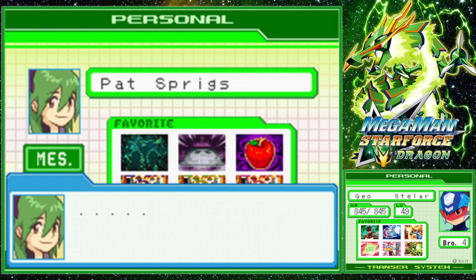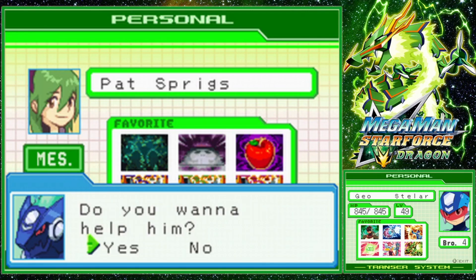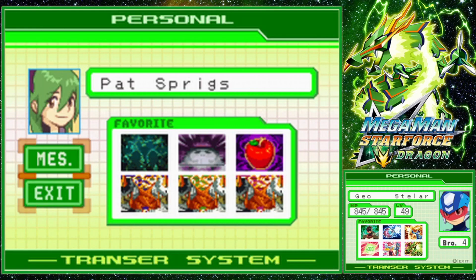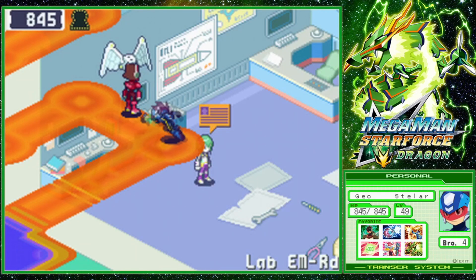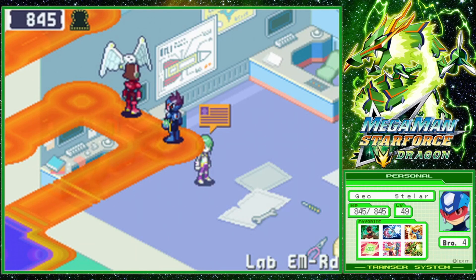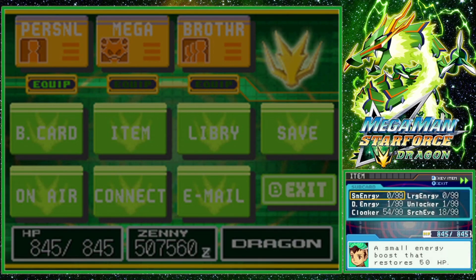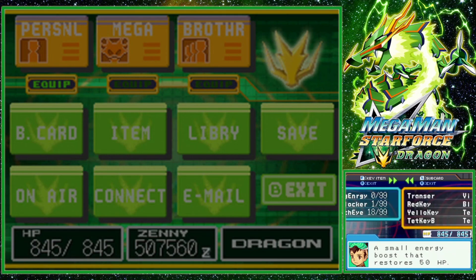Sometimes memories from the past come flooding back to me all at once. That kid looks troubled, do you want to help him? Yeah, I want to help Pat. Let's get on it. I better write myself a memo mail. We can go help Pat with something. So there's a little Pat side quest you can do. I don't think you can get Pat as a brother though. I'm pretty sure you can only get Zach as a brother in the postgame.